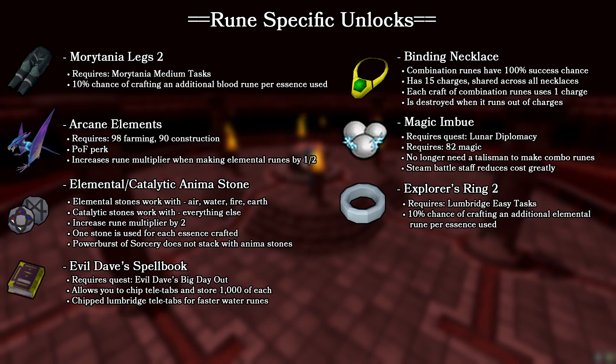Next up we have some more specific unlocks if you're trying to target a certain type of rune, such as the Morytania Legs and the Explorer's Ring. They give a 10% increased chance to craft an additional rune per essence used — meaning out of 100 essence, you should expect about 10 extra runes. There are also the elemental or catalytic anima stones, which are essentially stone spirits but for runecrafting. They increase your rune multiplier by 2 for the appropriate rune and are consumed for every single essence converted — so if you bring 100 essence, it will use 100 anima stones.